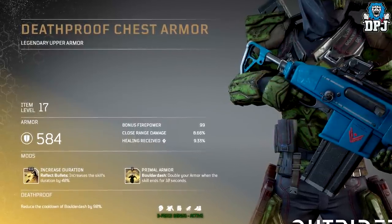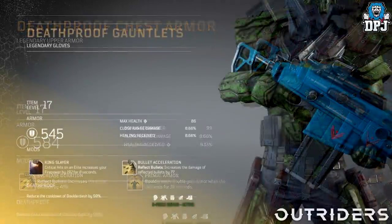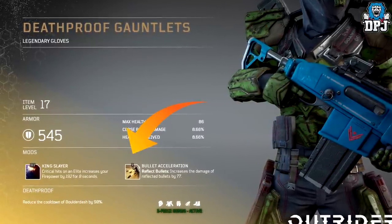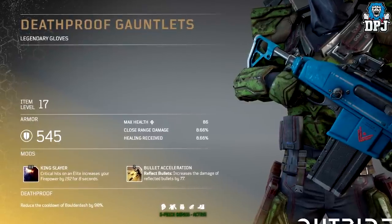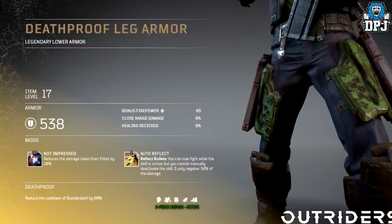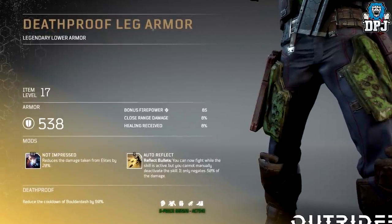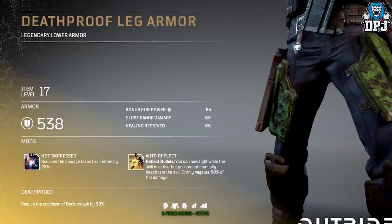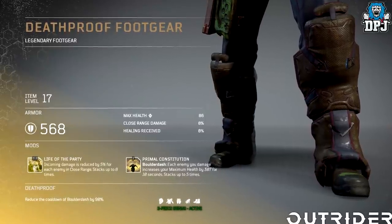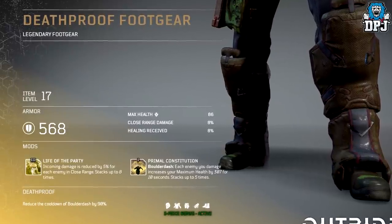Wearing three pieces of this five-piece set gives you that cooldown bonus, but it goes even further — you can apply mods to assist even more with the Boulder Dash if you want to maximize efficiency, or you could balance it out by applying bonuses to other abilities. We can see the mods apply even more benefits to that Boulder Dash, which shows the level of customization and build possibilities. The Devastator Death Proof set is pretty cool.